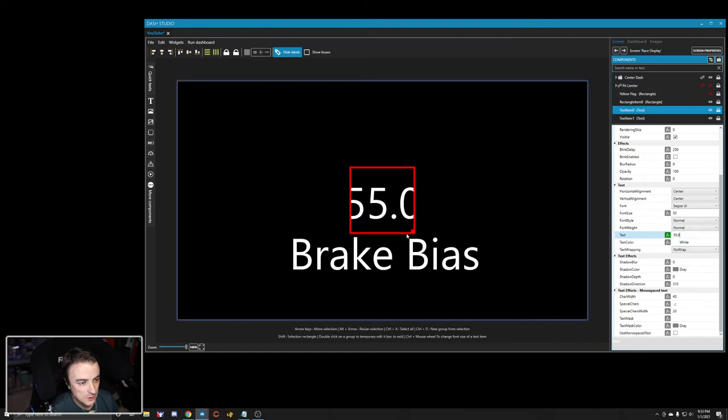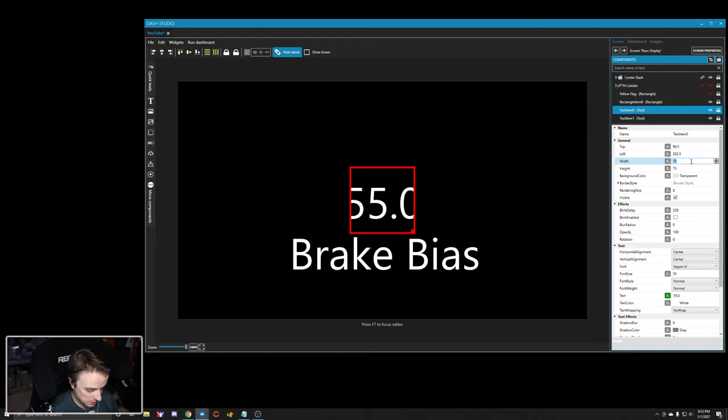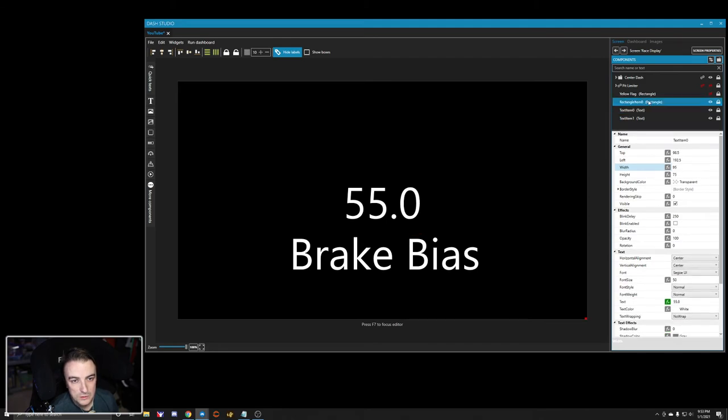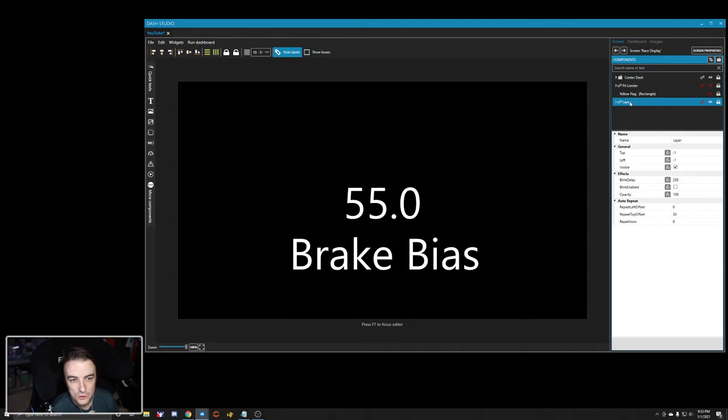Now we'll adjust the width of the text box — let's expand it to 95 — and re-center it in the middle of our dashboard. Then we're going to select all of these elements, hit Ctrl+G, and this is going to be our 'Brake Bias Alert' group.